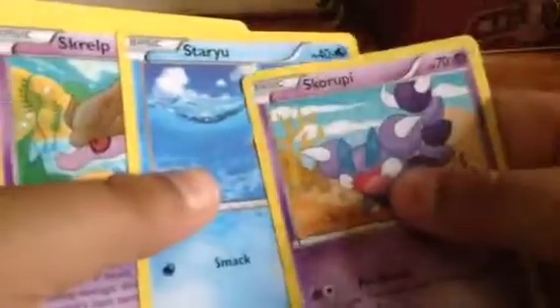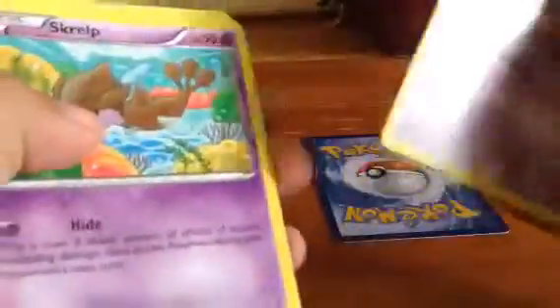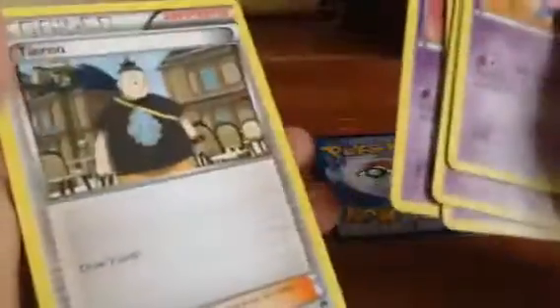Did I do the card trick? I don't know, but I'll just put those two there. I've got a Scorpion — Scorp, I don't know how to say that. Staryu, Scorp. Crookedot, Drowzy, Durant, Doublade, and Tynamo. Cool.